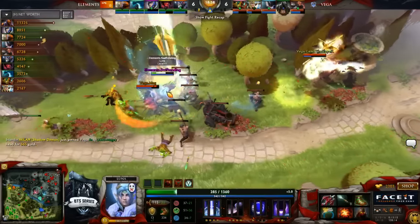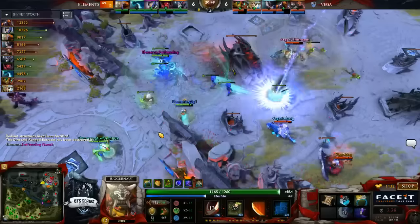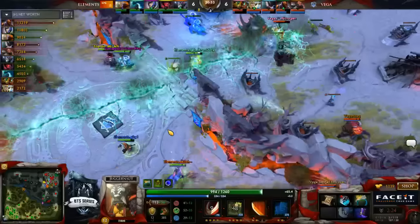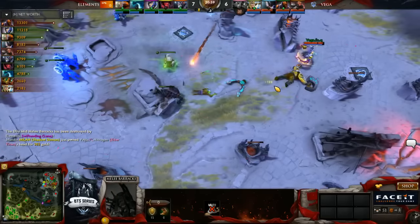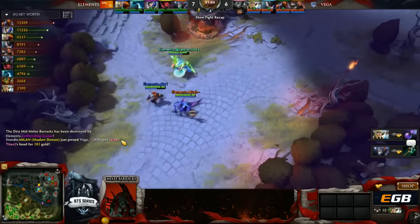Bottom lane — speaking of fast — Elements looking to go for both. Vega still trying to just slowly get an answer. There's going to be a nice stomp. They woke him up! But with the wake up, it's not going to matter. That's Roshan taken by Elements. FNG just gets shredded apart through the blender of this Luna — a free forgiving kill.